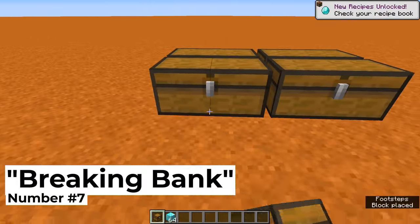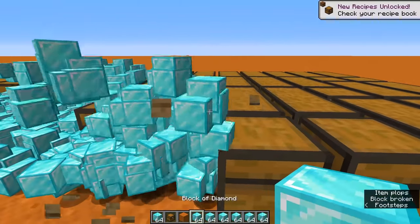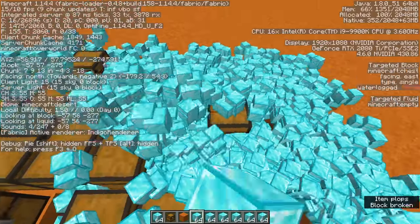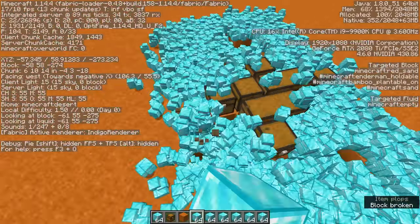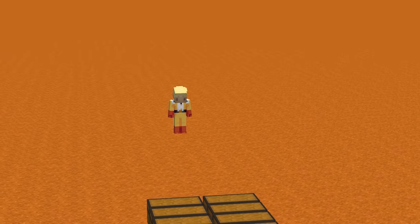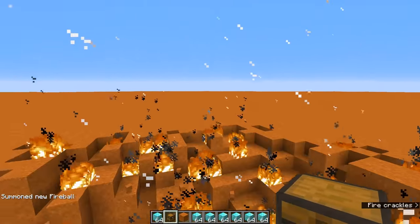Number seven: breaking bank. With a recession coming up, it's best that we get our money out of the local banks and safe into our inventory. For that, we'll need to bust the items out of each and every one of our chests and make sure the wealth stays secure. Although with how much the frames start to chug here, we might not be able to save all of it — and this is why we should have reinvested in a better PC.